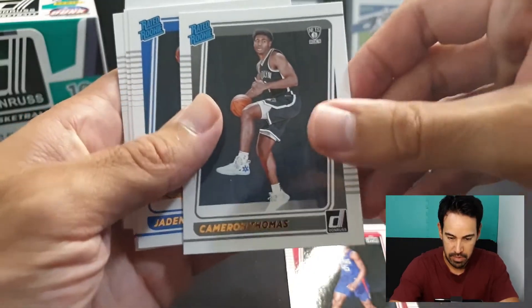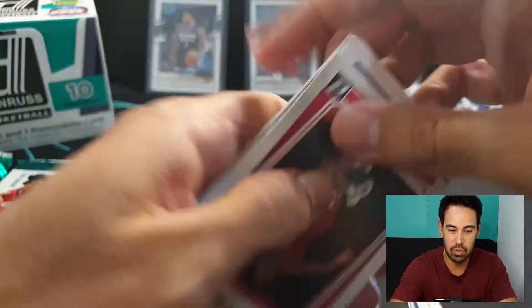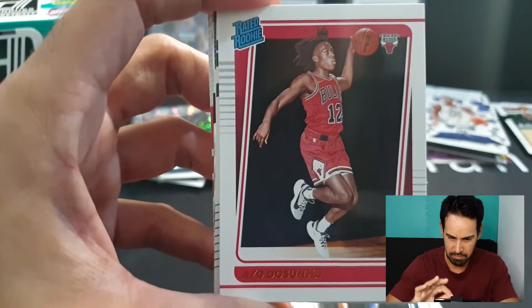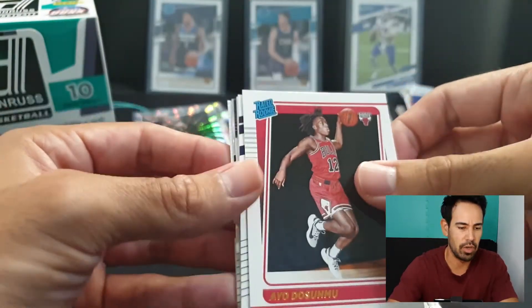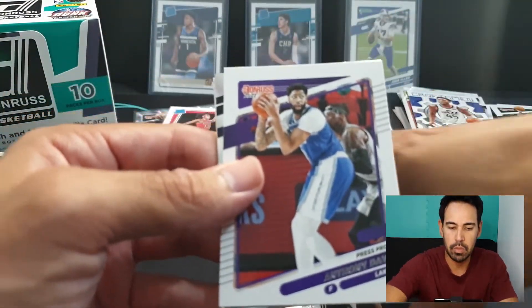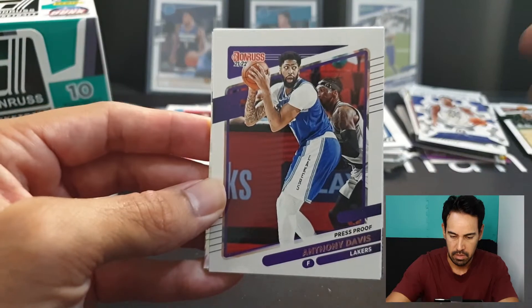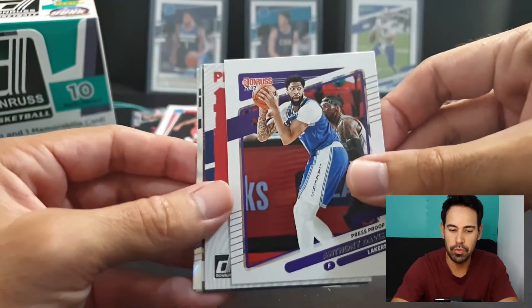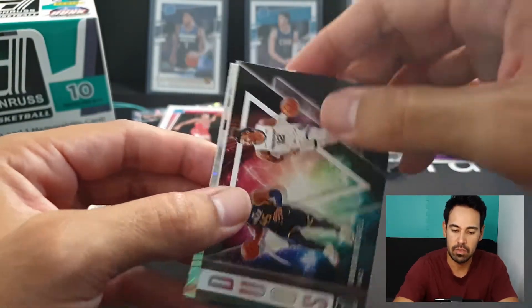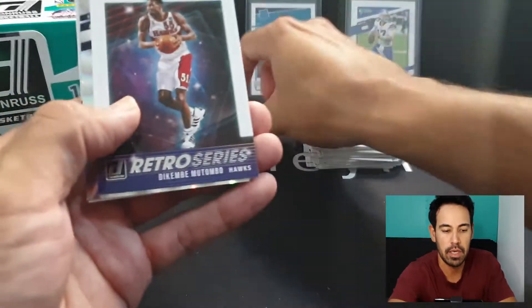Keon Johnson, Cam Thomas - doing really well this year - Jaden Springer, Chris Duarte had a hot start but cooled down of late. Ayo Dosunmu - glad I got him. He came into the draft class underrated by everyone's agreement, but he's doing super well with the Bulls, slotting in nicely at that guard position while Lonzo's out. Anthony Davis press proof, production line assist leaders Russell Westbrook, and our next duos of Donovan Mitchell and Ja Morant - pretty good card.